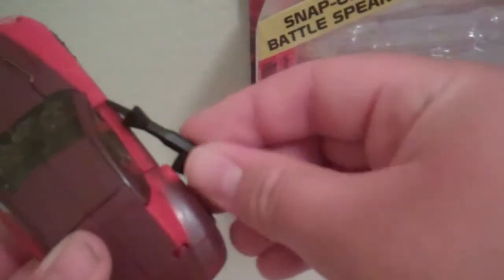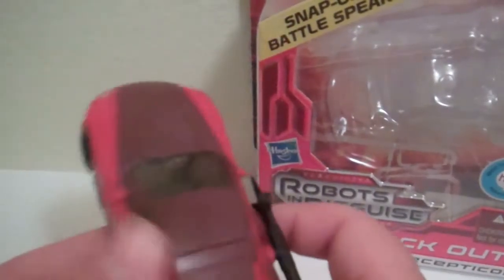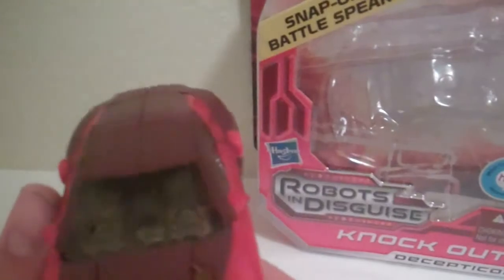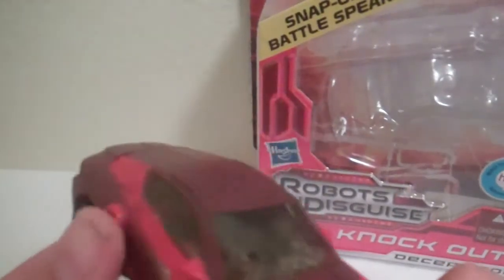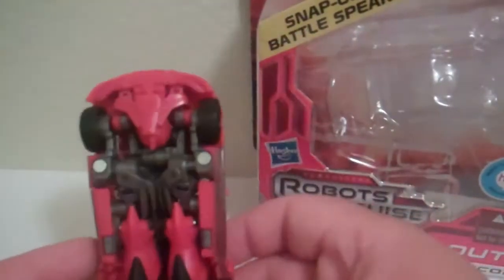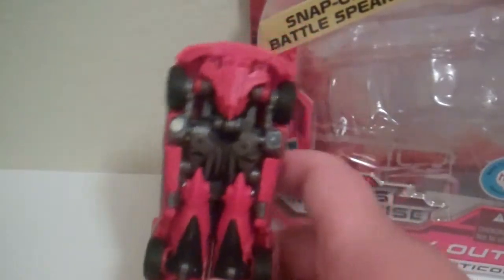The weapon can fit in these Mech Tech ports, just right here and right here — there's just two of them. You can see through the window, but it just looks like mechanics; you really can't see any head in the window. From the bottom here, it just kind of looks like mechanics — that's what's kind of neat. It doesn't really reveal that it's a robot.